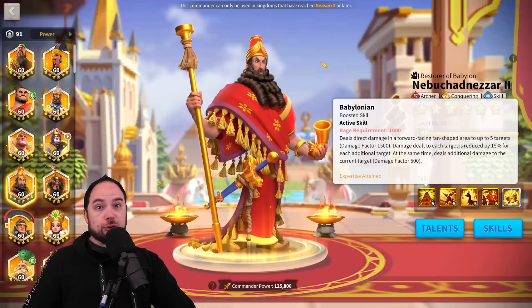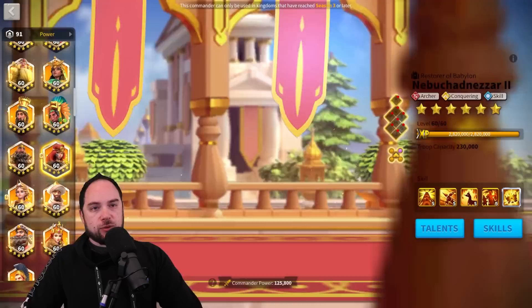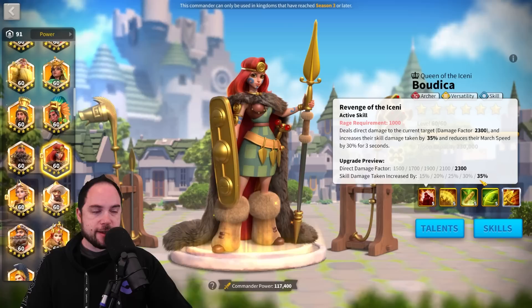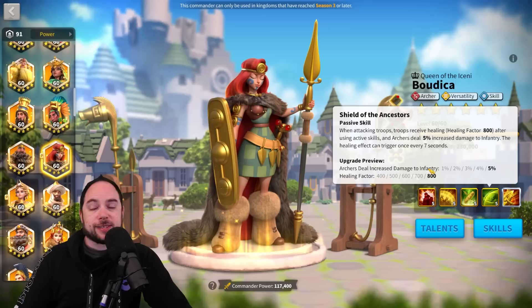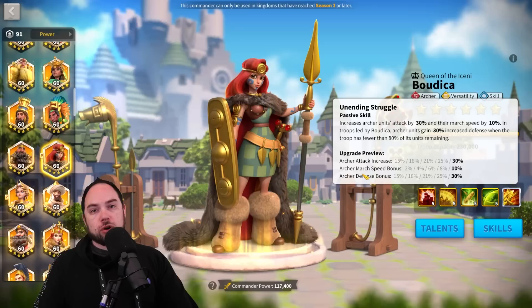For rallying, some people use Boudicca Prime as primary and Henry as secondary. The reason you go with Boudicca Prime as primary is that you want to apply her big skill damage taken increase, then hit them with Henry's 2,300 damage factor — absolutely wicked. Boudicca herself is very tanky. The downfall of this march for open field is that it doesn't do area of effect damage, which feels weak. It has sustain and lots of defense and tankiness, but is missing the dimension of hitting lots of enemies at once. For rallying, though, this is a great combo.